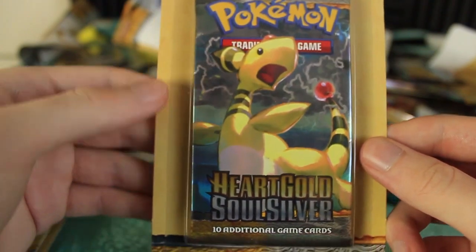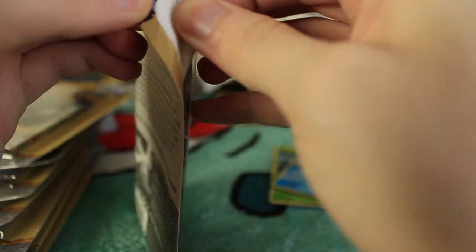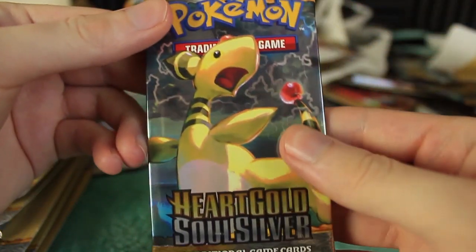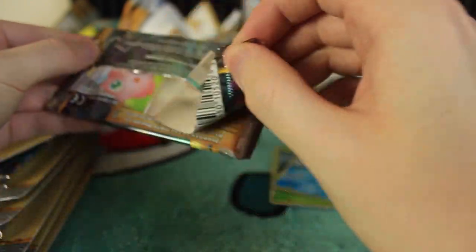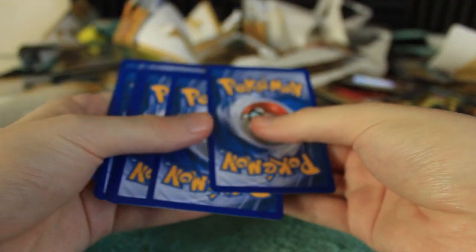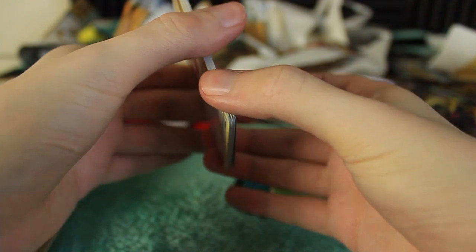Eight more HeartGold and SoulSilver YOLO packs. This has been an awesome set so far and I hope we can repeat yesterday's amazing luck. Just the way the art looks, the look of the Ultra Rares — I love so much about this set and it's quickly becoming one of my favorites. Let's get into our Ampharos pack; I think this might be the only Ampharos of the day. Let's push it to the side, do our card trick, and get into our first pack.